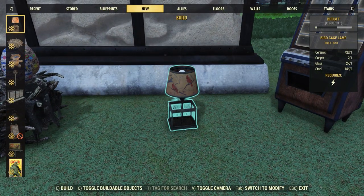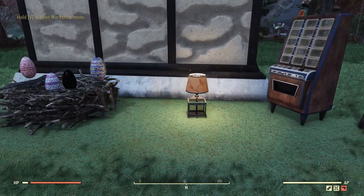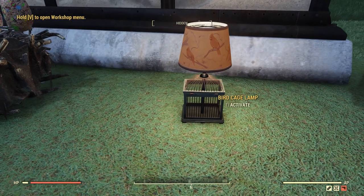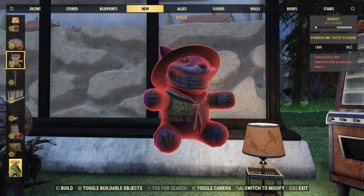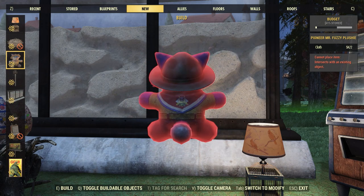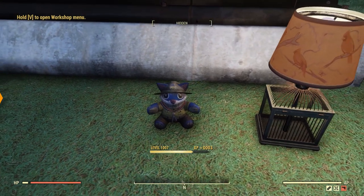Up next there's also a birdcage lamp. Placing it down requires some power, there's no bird inside of it, but we can turn it off and back on. And lastly with this bundle you will also get this Pioneer Mr. Fuzzy plushie — it looks like the other Mr. Fuzzy's, just with a Pioneer Scout outfit and hat.